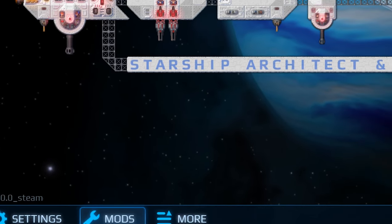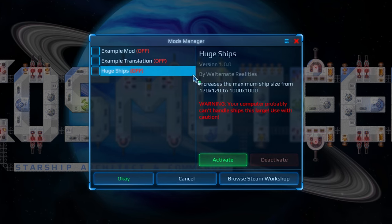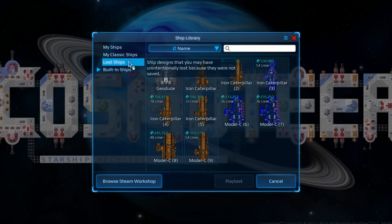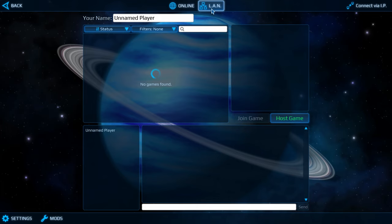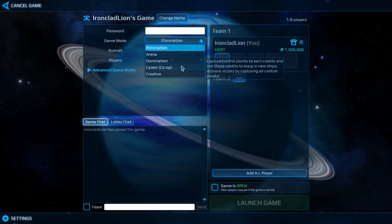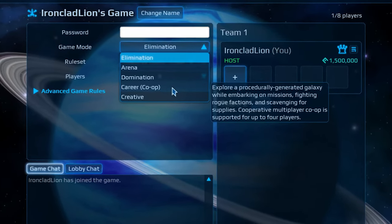Something I forgot to mention earlier — probably because I didn't actually get to try it myself — is that Cosmoteer has mod support, a ship library including your own ship designs, and multiplayer: co-op and PvP. I didn't get to try this since I'm drenched in sweat after giving myself 72 hours to make this video, but it looks solid. I should really sleep.